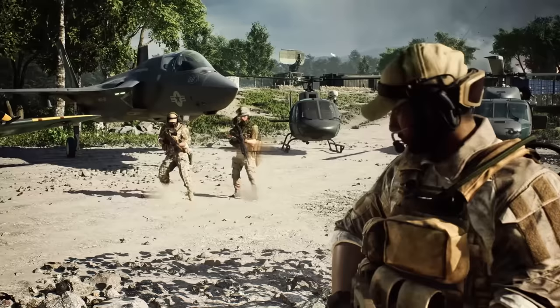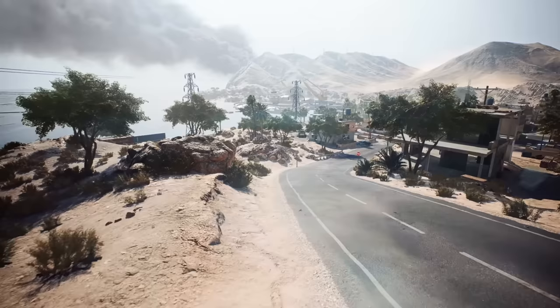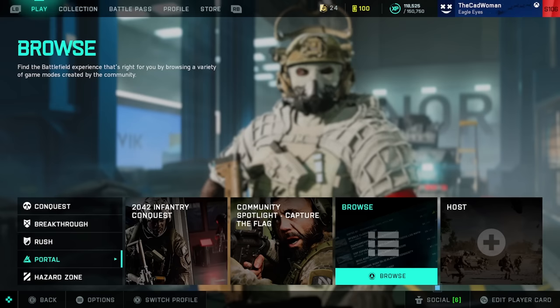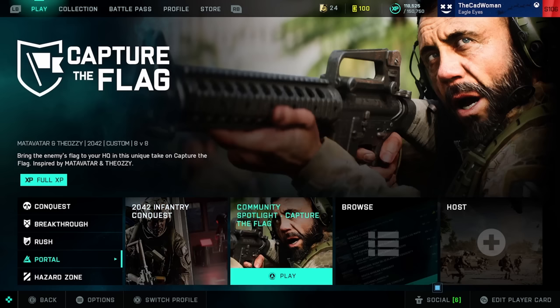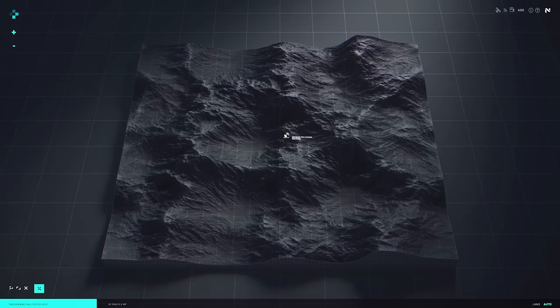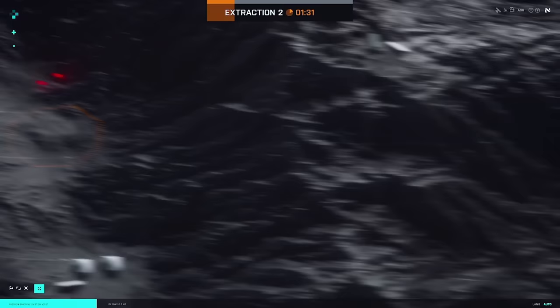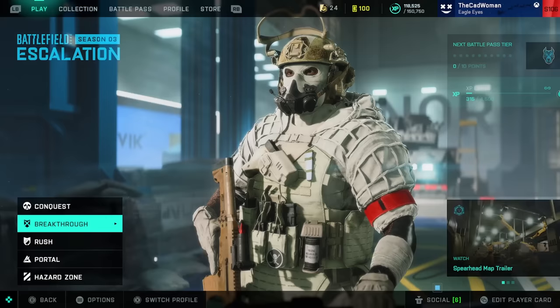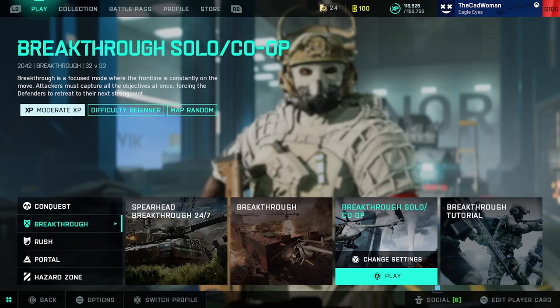In Portal you can set up your own servers and experiences and also play the games others have created, plus you have access to the maps, factions, weapons and vehicles of the classic titles Battlefield 3, Bad Company 2 and Battlefield 1942. Your own experiences can be created with the Portal web editor and then hosted here in the game, and with a browser you can check for community creations. In addition there are also two featured modes available that change twice a week, on Tuesday and on Friday, so it's always worth taking a look in here. Hazard Zone is an escape mode where you drop with a squad of three other players and have to collect data drives from crashed satellites, and I would recommend watching the in-game tutorial before you hop into it. What's also important to know is that you can play solo matches against AI in Conquest and Breakthrough and in these you can gain limited XP and unlock all of your weapon attachments pretty fast and easy.